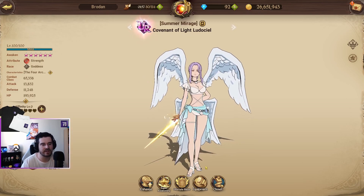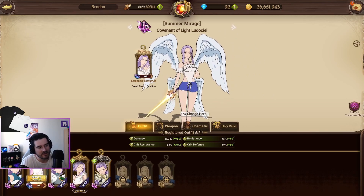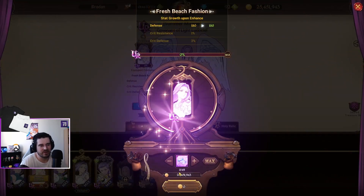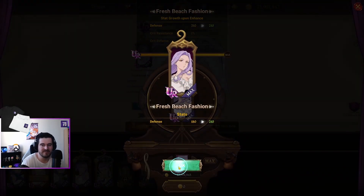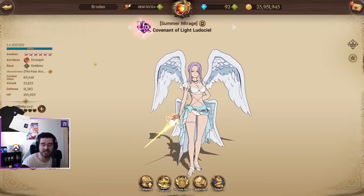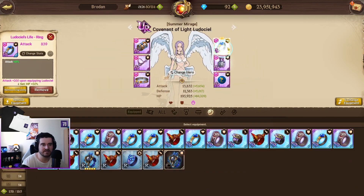I've obviously leveled her to 100 and all that kind of stuff. Fortunately I had some cosmetics, so I was able to invest in a lot of them. I'm going to max her out — she's got five outfits, which is very nice. And then I've got four weapons and three headpieces. Coming along quite nicely as a free-to-play Margaret.